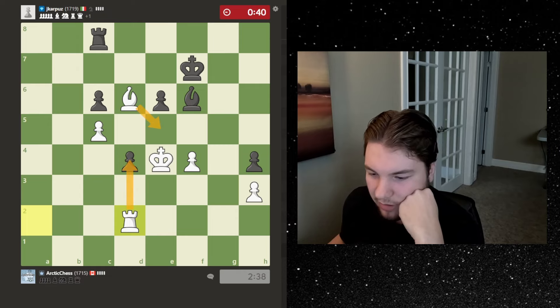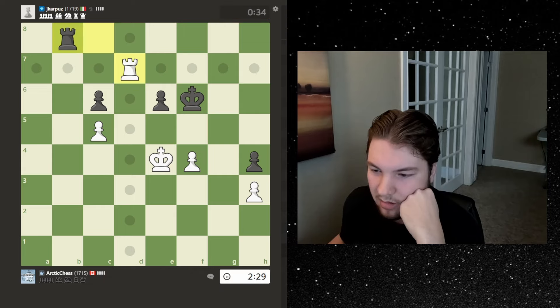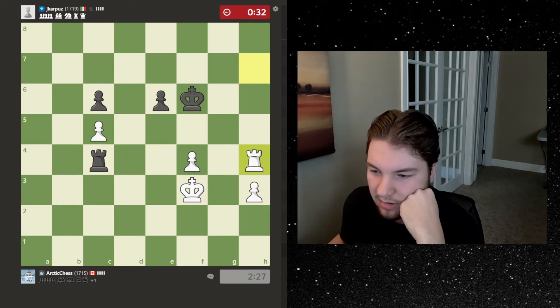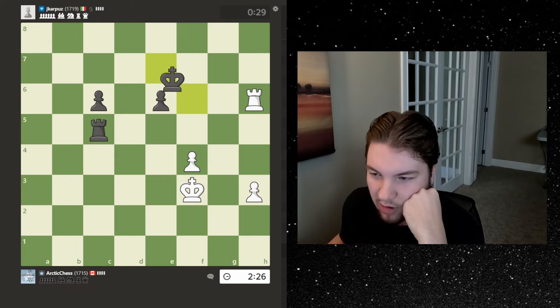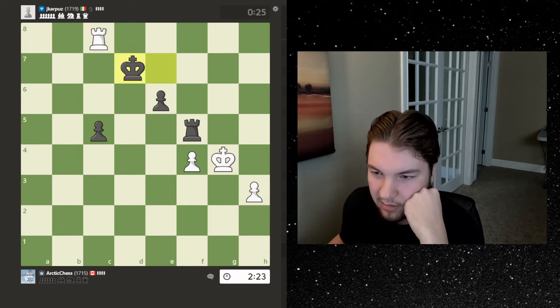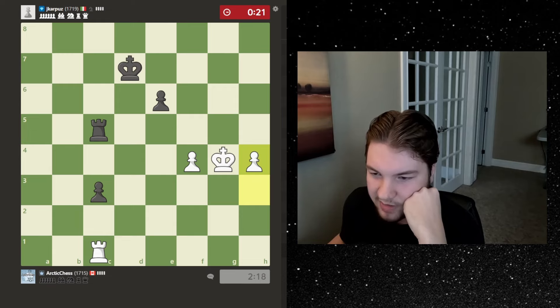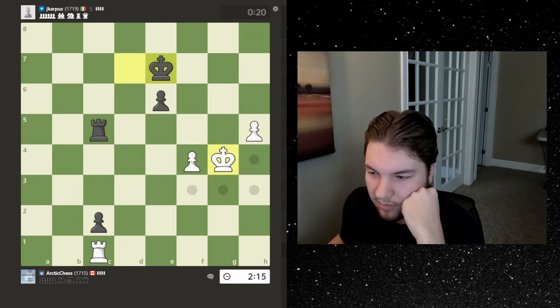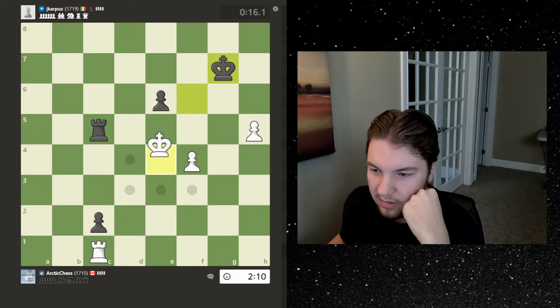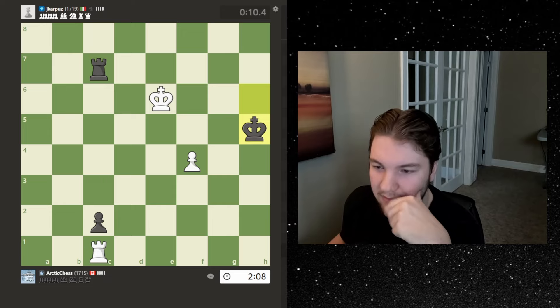Let's wrap around and give a check over here, then go bishop e5. Okay, I just take the pawn and then take this. Now we're definitely doing good — I can go here and then hide over here. It's drawn I'm pretty sure, but I have a huge time advantage right now. Let's go over here, wrap around, okay let's get behind it and then start pushing this pawn. The king can't get in. Now I go for this pawn and just push.